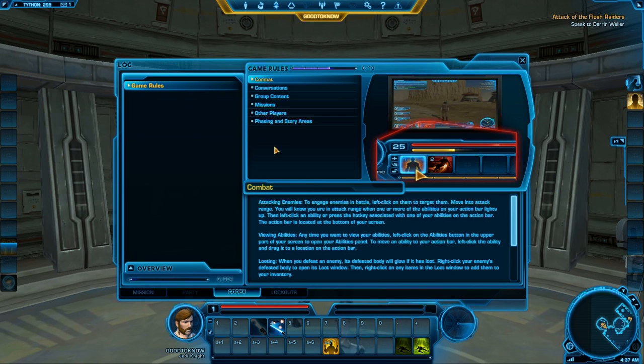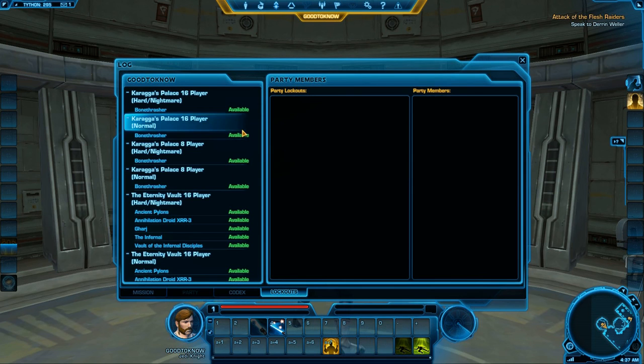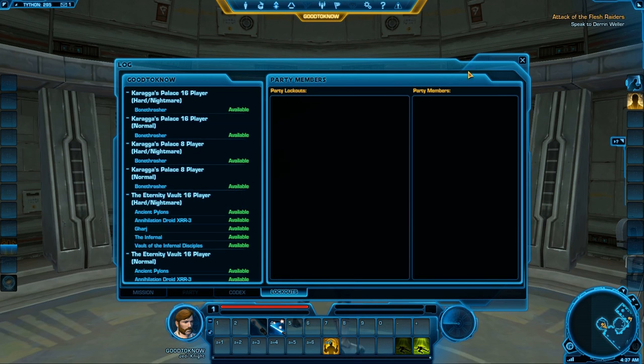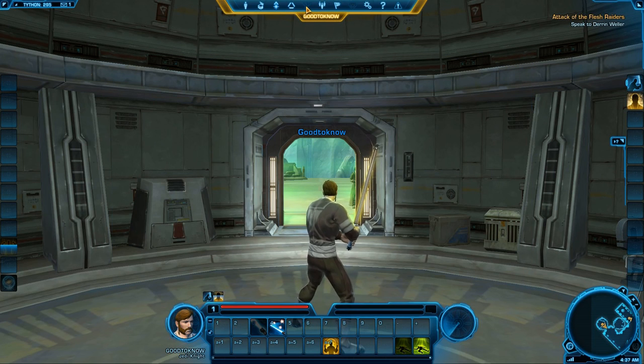Codex will show you all the information you unlock by finding stuff in game. You can read about special abilities and find your companions in here and read what makes them tick and what they hate. Lockouts will show you all the different lockouts of the different dungeons or flashpoints and such. Up here will be your skill tree — once you reach level 10, you will unlock your advanced class by going to the space station and training there, and then you can skill up.